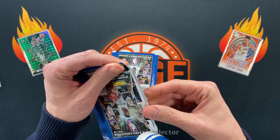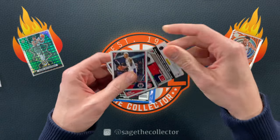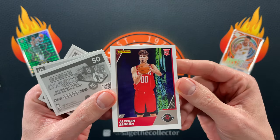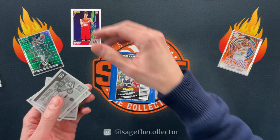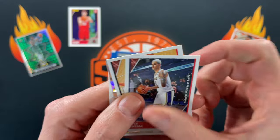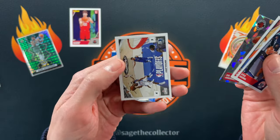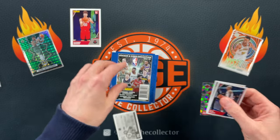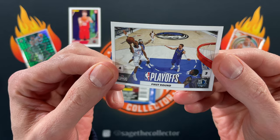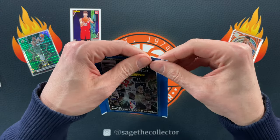You get one card per sticker pack. I'll take a shiny gun rookie. Our stickers are Kuzma with the white hair, John Collins OG with the cracked ice, and then first round of the playoffs — Dallas and the Clippers. See if I can do that again — that was the first time I ever opened up one of the packs by only ripping one side.